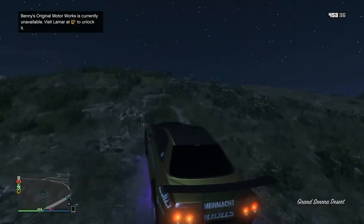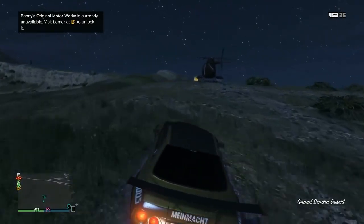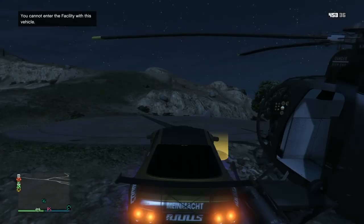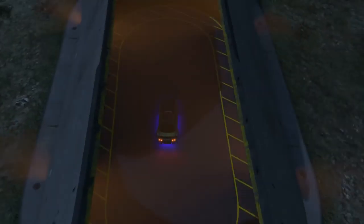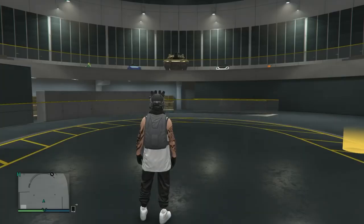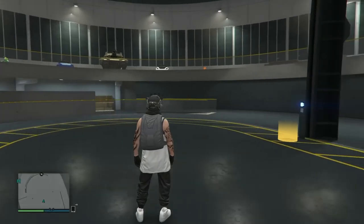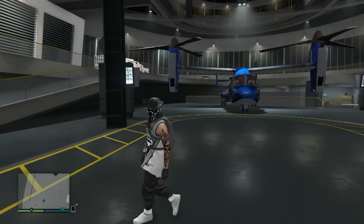We've been doing this style of glitching for a while — these facility glitches just ain't dying. Once we're at this point, drive back to the facility. You're gonna get the full alert; accept it. You'll see in the top left: 'You cannot enter the facility with this vehicle' — but it still lets us in. That's how you know this is a duplicate.